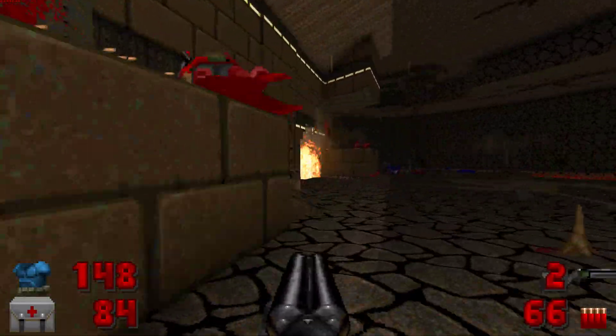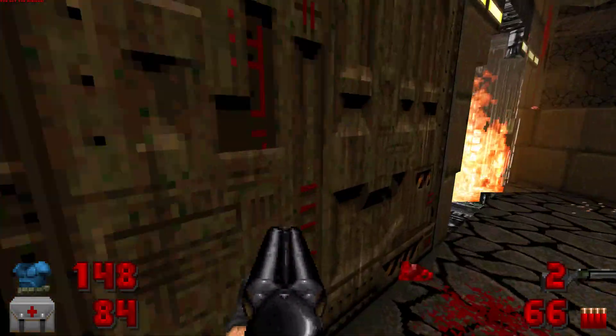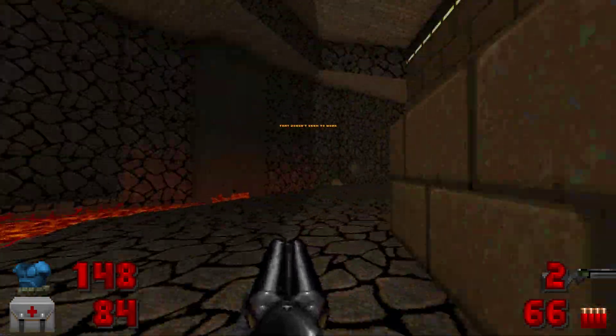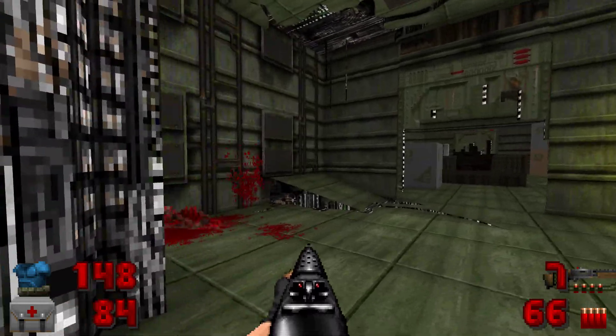I'm guessing the front door doesn't work? No, I see it's brown. I mentioned that in the last video, but I like that you've kept it consistent, where you can tell which doors will and won't work just by looking at them. That's good game design, or good level design.